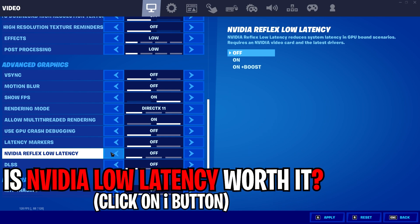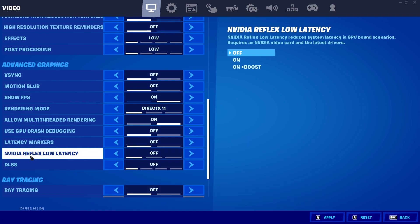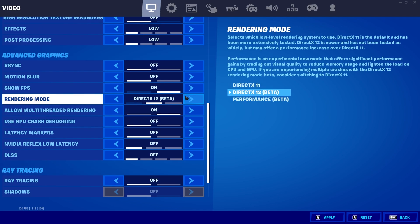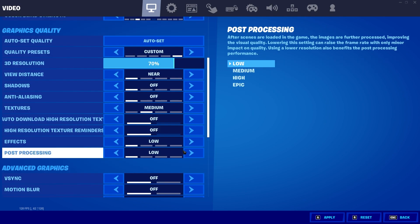For Allow Multi-Threaded Rendering, make sure that it is on — this is the most important option. For Latency Markers, keep it off. For Low Latency, try On + Boost. This is preference-based — if On + Boost helps you, keep it; if not, keep it off. I'll leave a link to a video in the description where I explain if NVIDIA Reflex Low Latency works best. For DLSS, you can either go with Performance or keep it off. If you're using DirectX 12, Performance or Off works best — it's preference-based.